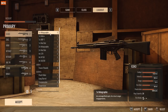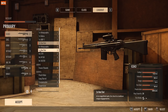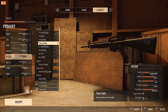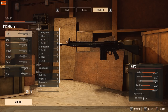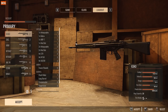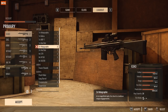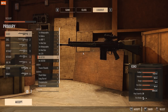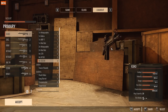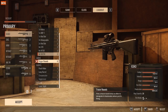For optics, you've got your standard holographic, cobra, OKP, and red dot for one-times sights. For certain guns you can use flip-up sights or irons. For magnification, two-times gets you a magnified holographic or red dot, a C79, an ACOG, and then an SU-230 for your four-times. There are really cool optics here.